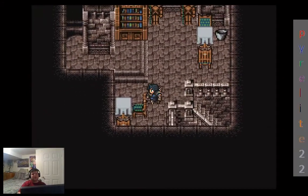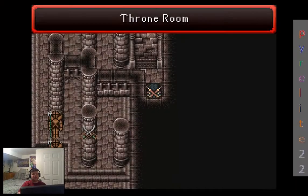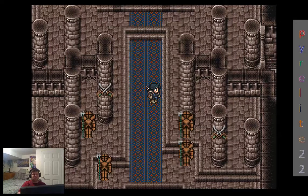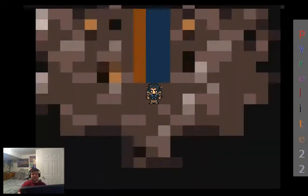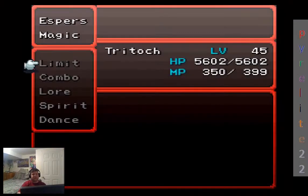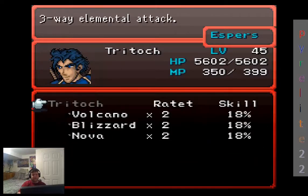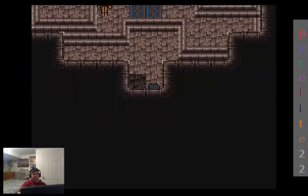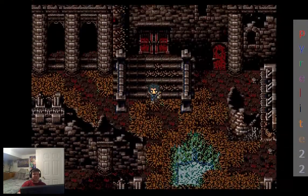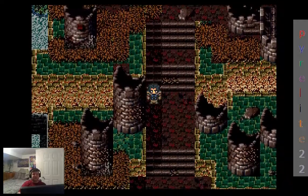Now that we've gone ahead and done almost everything in this area, we can go ahead and leave. When I say almost everything, there is the super boss right before entering this castle — that water dragon at Questos — which I'm not going to beat at this present time. So at this point, we're finished with the castle. I don't think we can actually teleport out of here — nope, you have to walk your way out. Which is actually not a bad thing, because enemies give you good experience and magic points.